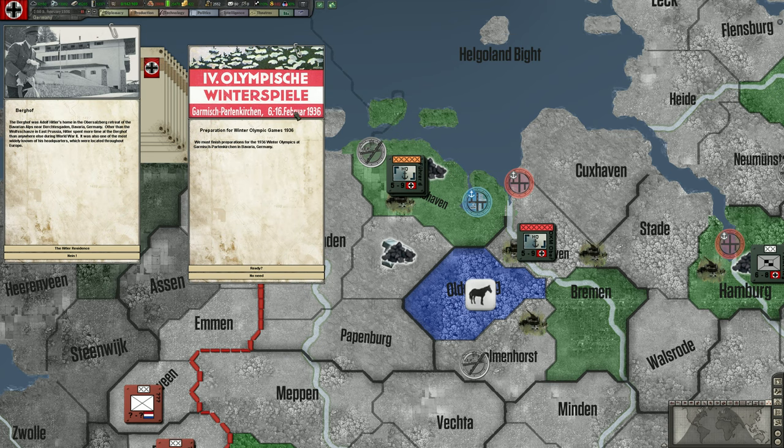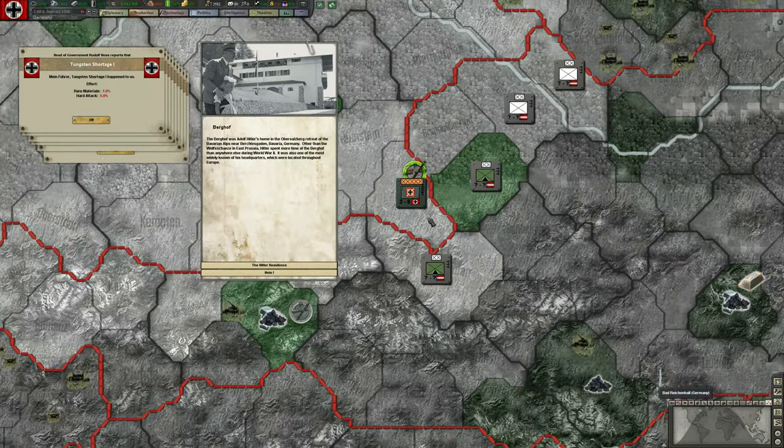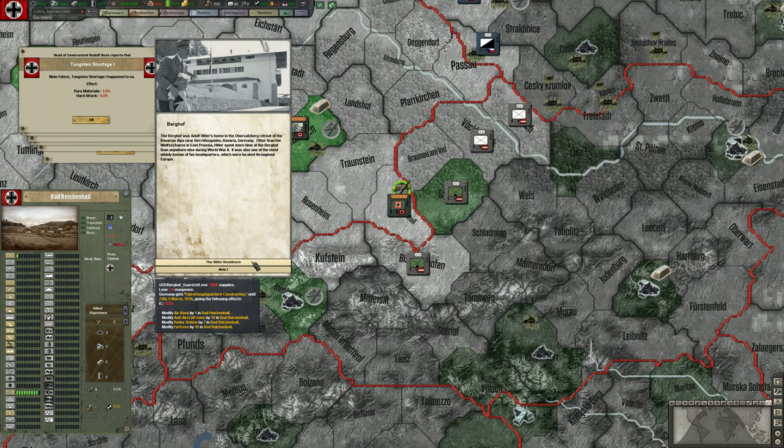Winter Olympics 1936 — we'll lose a bunch of supplies but gain other benefits once they start. We can build the Berghof — Hitler's mountain mansion in the Alps. We lose 5% IC until March, but we gain an airbase, 10 anti-aircraft guns, a radar station, and a level 10 fortress, making this territory extremely defensible. If we're having to defend the Berghof, the war is probably over. I generally think it's worth it at least for the radar station.